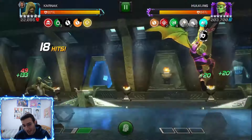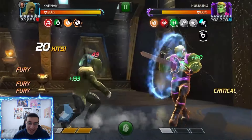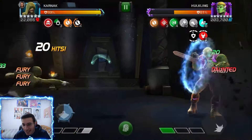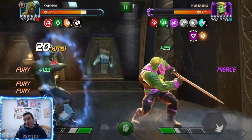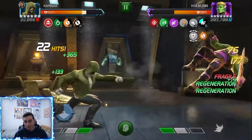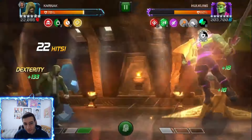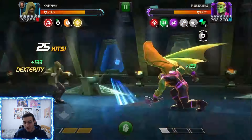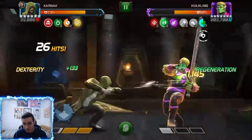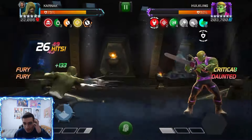We only have a fury and like three fragiles so the damage is gonna keep going up — 69,000 and 161,000, that's like a 230k special two. Look at Hulkling's health — we just started and he's at 60%. That heavy has really good reach, and you can even do a heavy counter after a special one sometimes. Another special two: 68,000 and 159,000 — not bad.